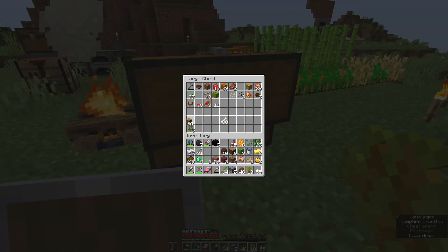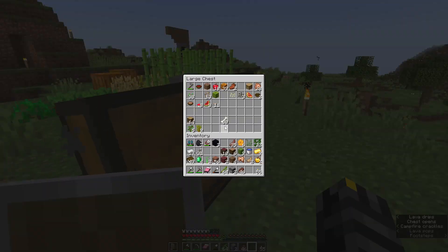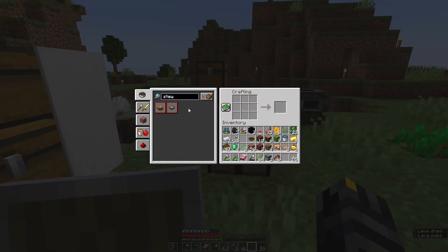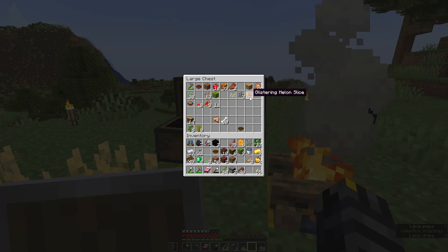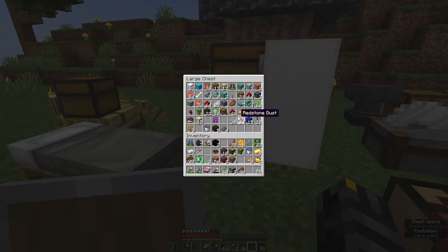Let's see — we have oak here. Let's get acacia. The hanging sign recipe is ridiculous. We need two rabbits, a mushroom, a brown mushroom, a carrot, and a baked potato. Do I have any potatoes? I don't have any potatoes.